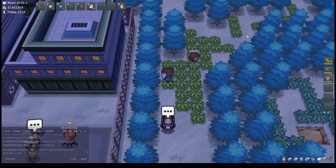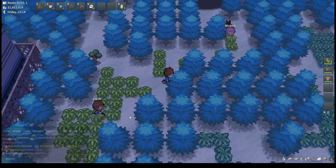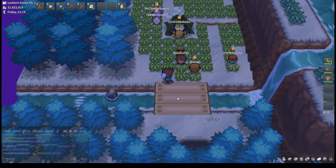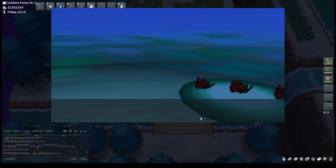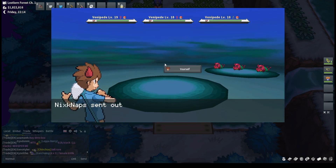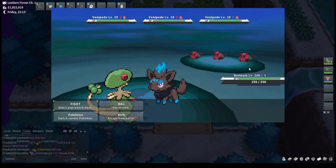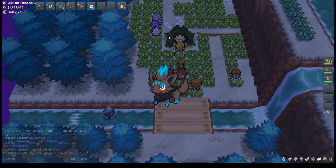For the next shiny hunting spot, head over to the right of Nimbasa City and go up here. This is generally a Leppa Berry hunt unless you want to go back and forth. This is a more well-known hunt — you can get Venipede here in hordes, which is nice, but the true thing you want to go for is actually Zorua.